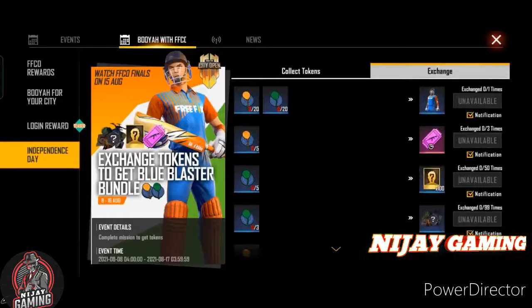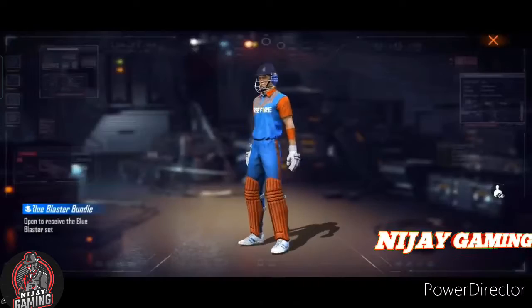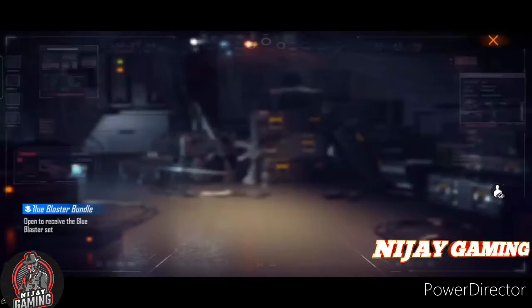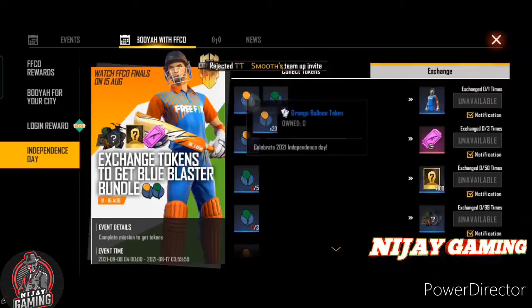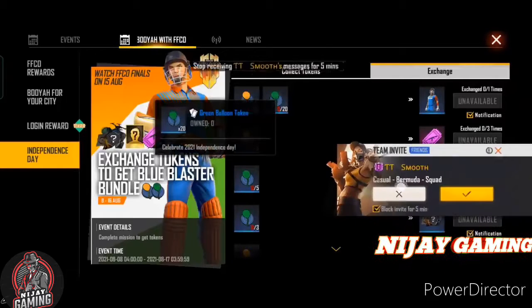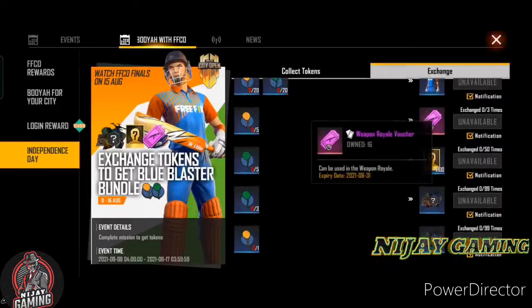The main reward is the cricket bundle reward. There is a bundle in the game — there is a number 18. You can see the name of the bundle. There is a light on the blue color; if you have a token, you can exchange it in the game. The new bundle includes the weapon trial voucher and universal fragment. The blue color bundle is the 20 orange balloon token.